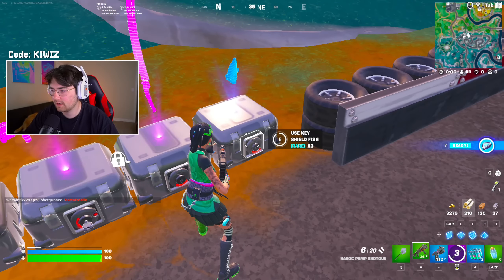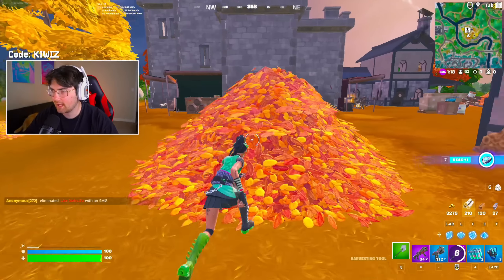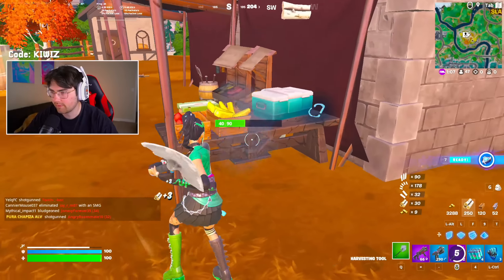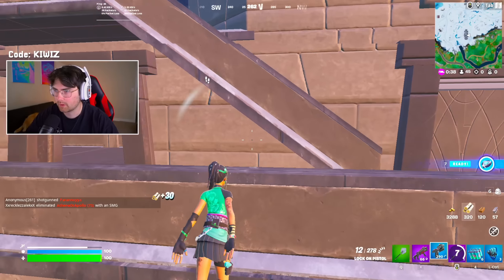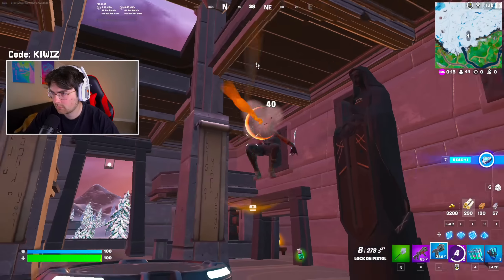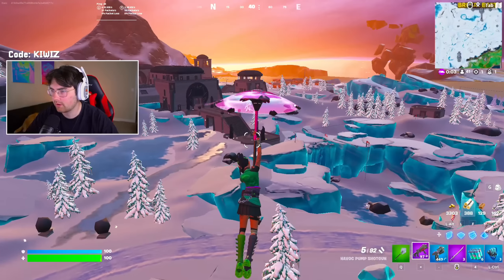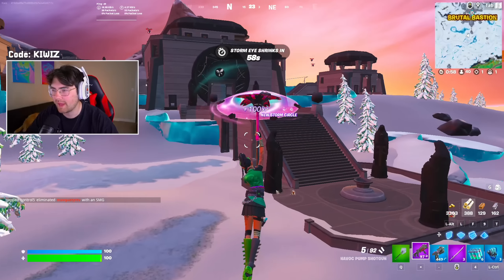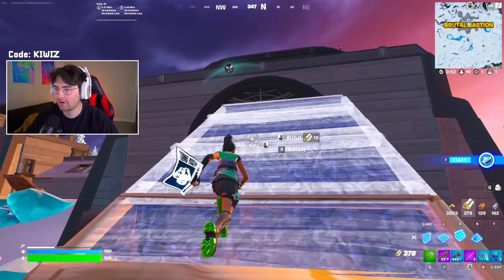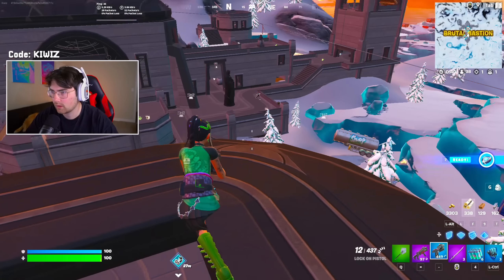Alright, got a purple shotgun and three shield fish — we're gonna try and get that mythic shotgun now that we have the pistol. The goal here is to sneak up on somebody, because the damage on the pistol isn't even that good either. The only way it's worth carrying is if you can actually get the full damage when you lock onto somebody — otherwise it's just not worth carrying.